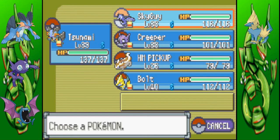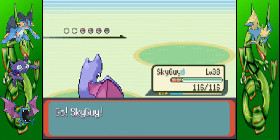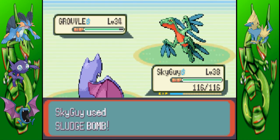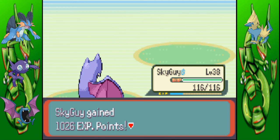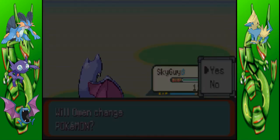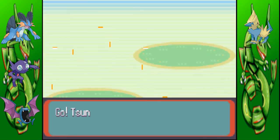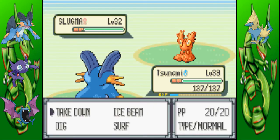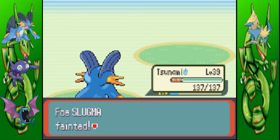Next is Grovyle, so we can send out Sky Guy against that one. Any normal person would have called this Batman, but no — I went with Sky Guy because it was named after one of my friends. He recommended it anyway, so yay for being a somewhat good friend. Slugma next — I guess I should send Tsunami back in. Not much to really talk about here; I've already told you all the weaknesses to her team before. You're just going to see me beat her team up.